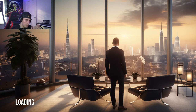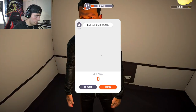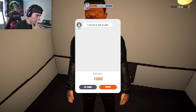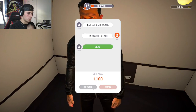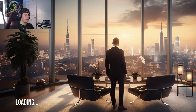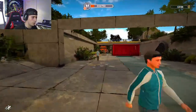$1,300 — a little pricey, probably talk them down. $1,282 — no, we're going $1,000. What about $1,100? We'll go $1,100 for you. Alright, got that bought up. Now let's just continue this grind for the tents and hopefully we'll be able to buy a house soon.